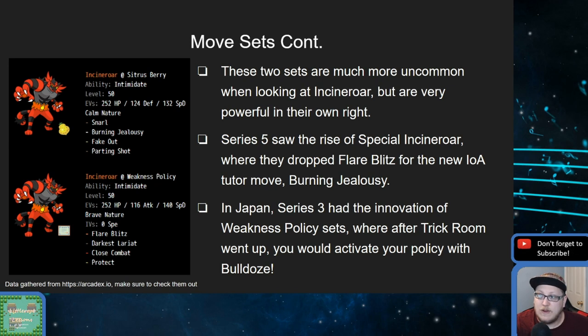When burning jealousy started to pick up in popularity, burn was very prevalent and getting a burn on physical attackers was very good. You didn't necessarily want to hit everything with flare blitz; you wanted to spread damage and apply burns. In series three we also saw the weakness policy set for about a week — it was very popular. You'd set trick room with a Dusclops or similar, then use bulldoze or rock tomb to proc the policy, and then Incineroar would dynamax that same turn and sweep. Max Strike would lower speeds, so after trick room Incineroar became one of the fastest things on the field. These bulky weakness policy sets rose and then fell very quickly.